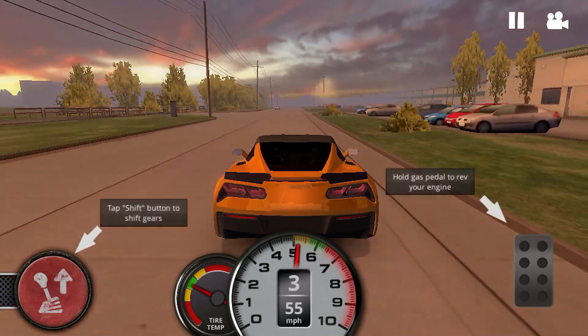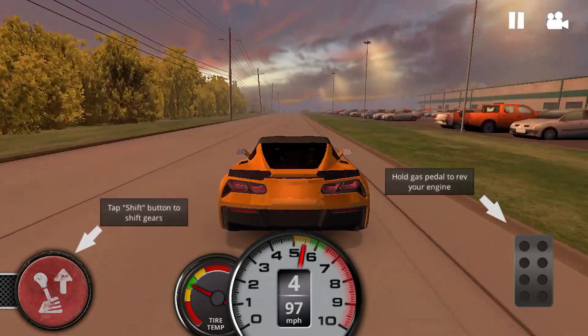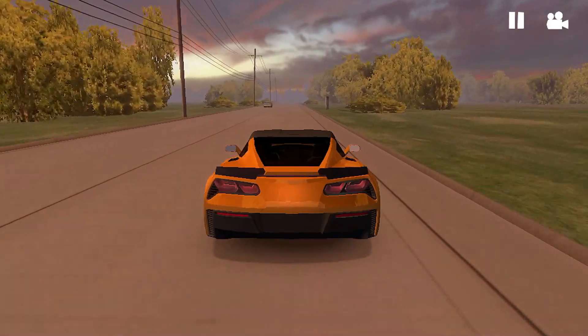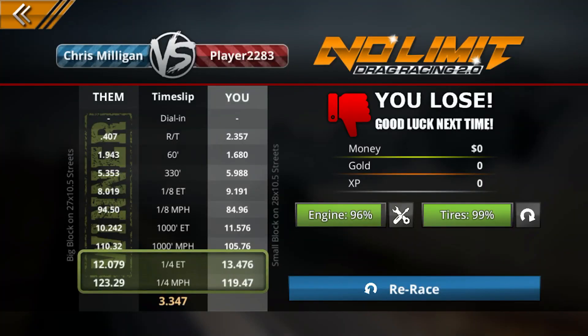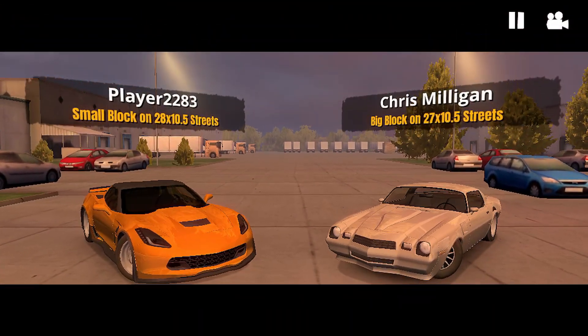That first run didn't go well — I messed up the launch and forgot to shift. I ran a 13.4 at 119 miles an hour in the quarter mile while the AI ran a 12.0. I wasn't ready, but we're going to try again.